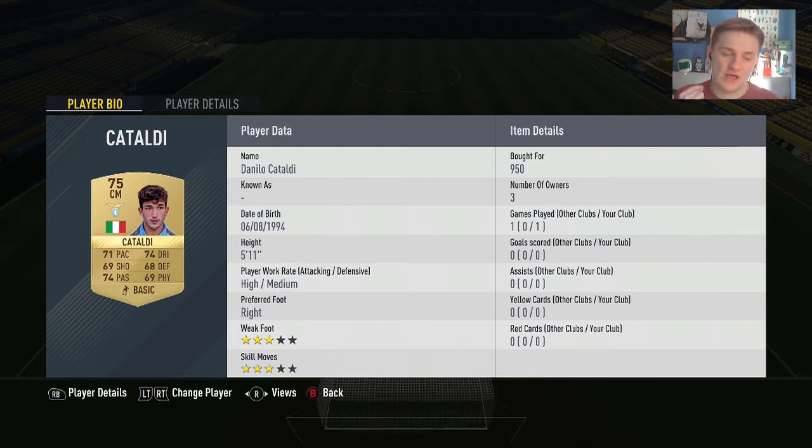Into the midfield, we have Cataldi from Lazio. You can go for Parolo, who is a lot better and only like 3,000 coins. To be honest, I'm not too sure why I didn't spend that extra 2k for a better player. Nevertheless, Cataldi — all of his stats essentially above 70. Mainly for career mode purposes; I wanted to try out this player because he is so young, and potentially I could sign him on career mode.